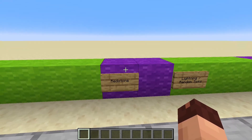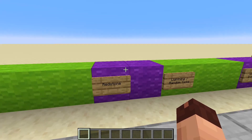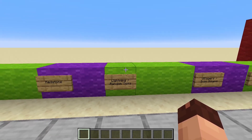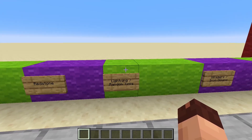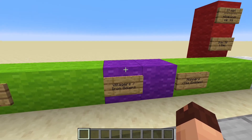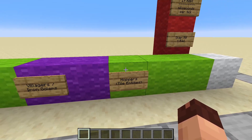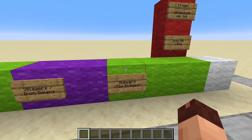After that, redstone gets calculated — the game checks should there be a signal, should a redstone lamp turn on, something like that. The next thing is actual lightning strikes and random ticks. Random ticks are basically stuff that just happens around the world all the time, like should a sapling grow or will fire spread to the next block. Then there is the part where villagers, iron golems, and similar entities get calculated — pathfinding, movement, AI stuff. And lastly there are the tile entities, like chests and hoppers — should items be moved, stuff like that.